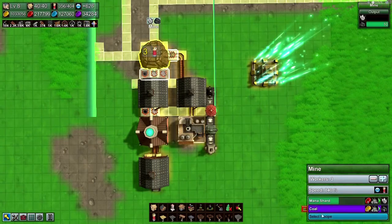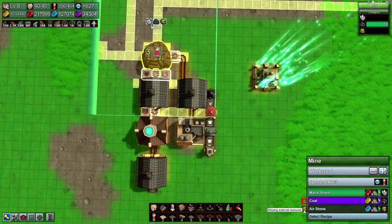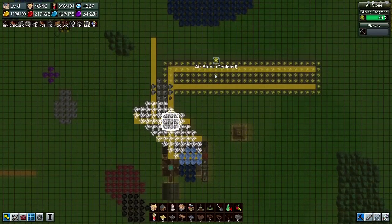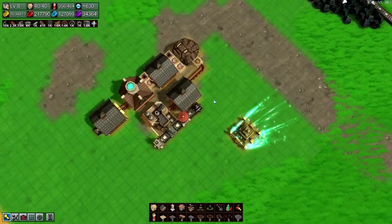Did I not start collecting air stones yet? I have not started collecting. Missing external resource. All right, I thought I had some resources down here — they're all depleted still. Oh, I was about to say what did I mess up now. So any second now they should start popping out.